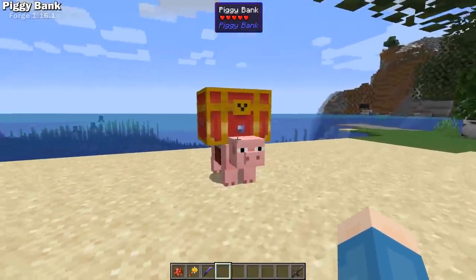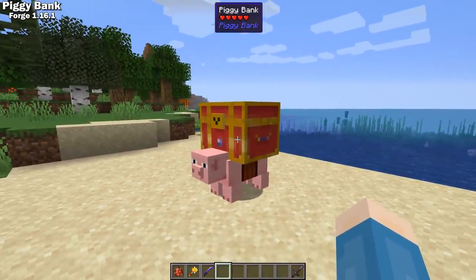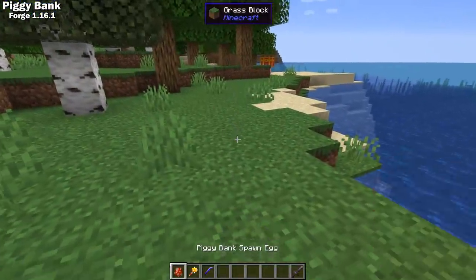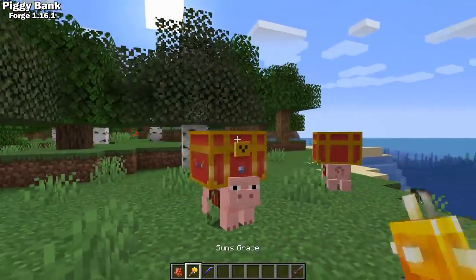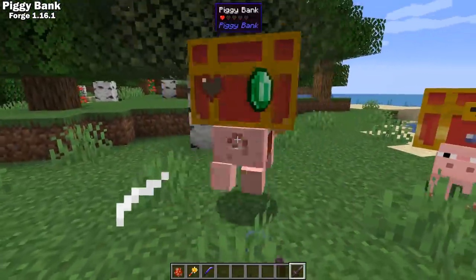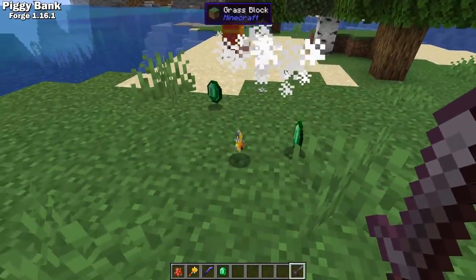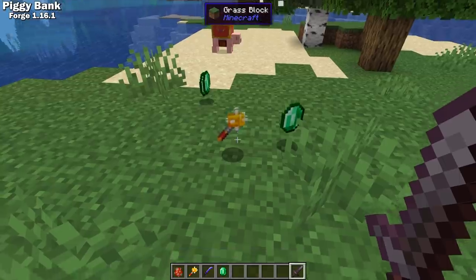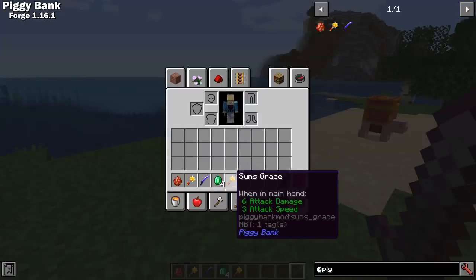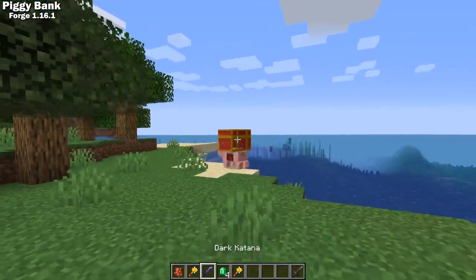Piggy Bank is a Forge 1.16 mod that brings the Piggy Bank from Minecraft Dungeons to Minecraft. This is a rare spawn, so you won't see too many of these, but if you're lucky enough to come across one, you can get some nice loot. They'll drop emeralds every time you hit them, and when you finish them off they can drop some very rare treasures. The Dark Katana and Sun's Grace from Minecraft Dungeons are both possible drops.